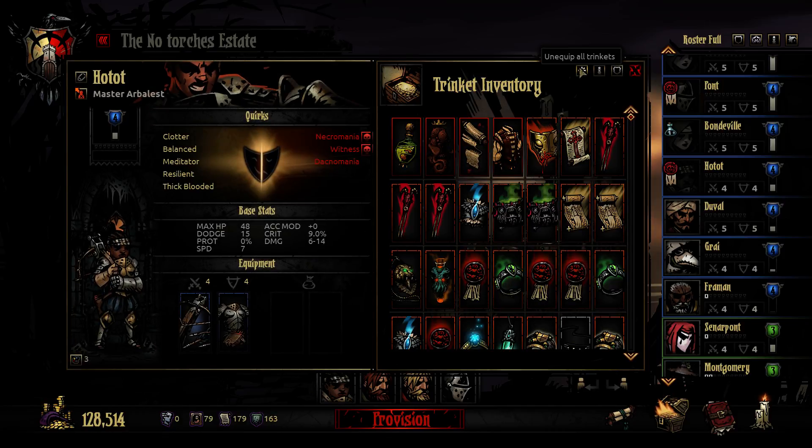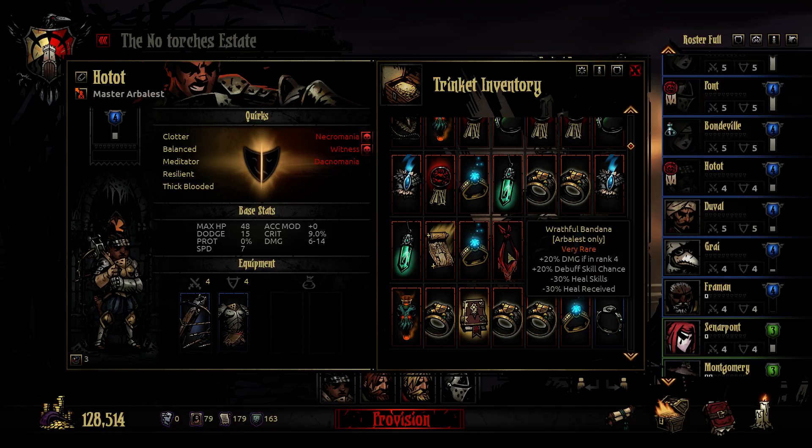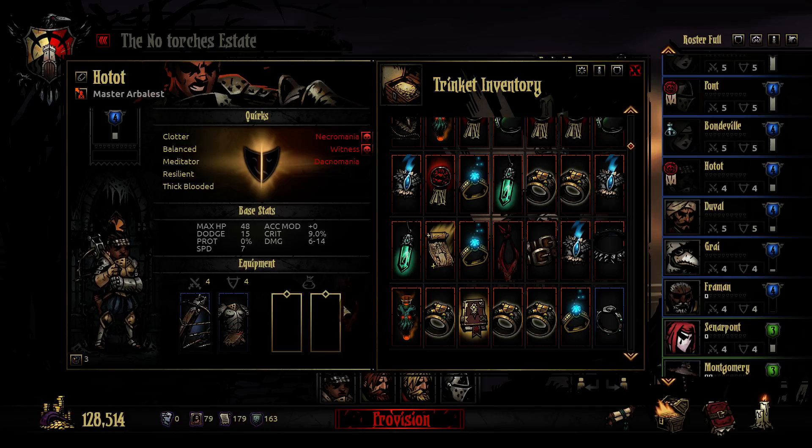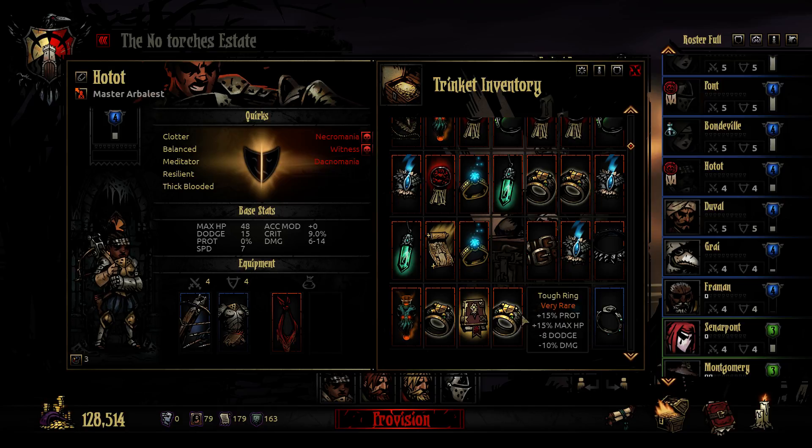Let's unequip all trinkets. She will have this Arbalest Pandana - that will reduce her healing skills but will increase her damage when she's in the back and increase the chance for debuffs. So that's pretty good.